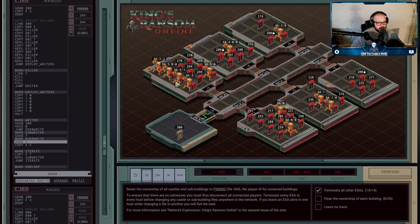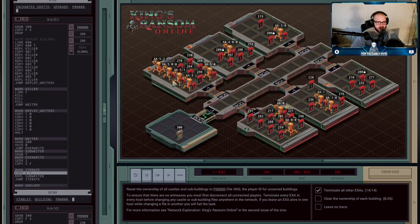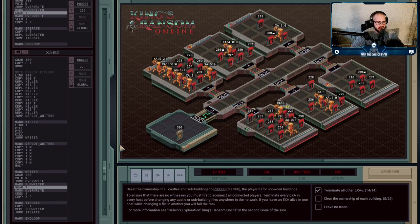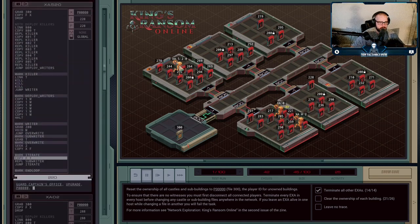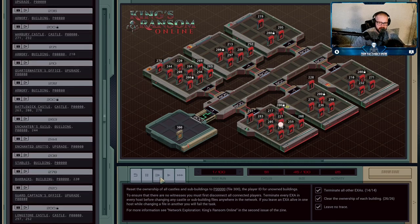Agent XA30 does the same thing — it overwrites the owner there, tries to copy F into T again, fails because there's nothing left, and gives up. Looking at another agent, XA5 deployed four other agents. That's probably because one of those buildings had a sub-building too. This one had a sub-building at file 244, so it spawned another agent to grab that last building and overwrite it. They keep chaining through sub-buildings, spawning new agents, and keep overwriting until they run out.